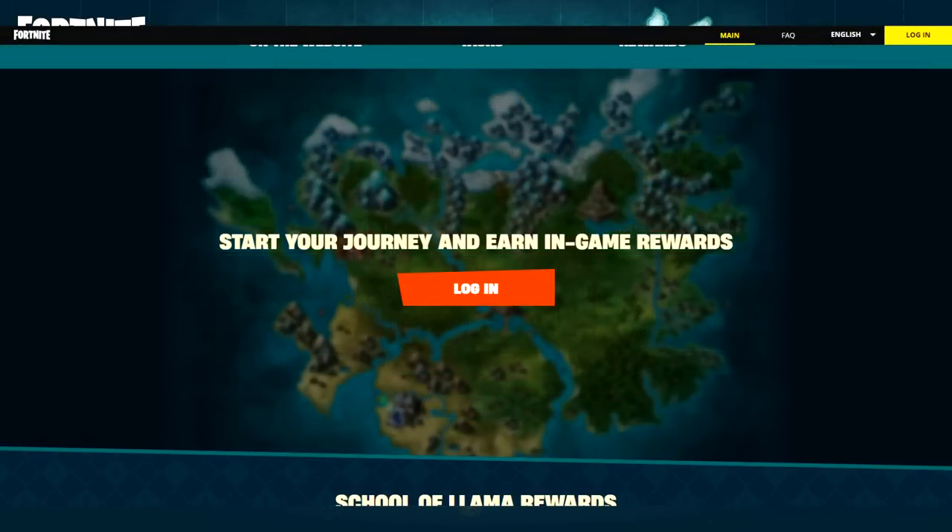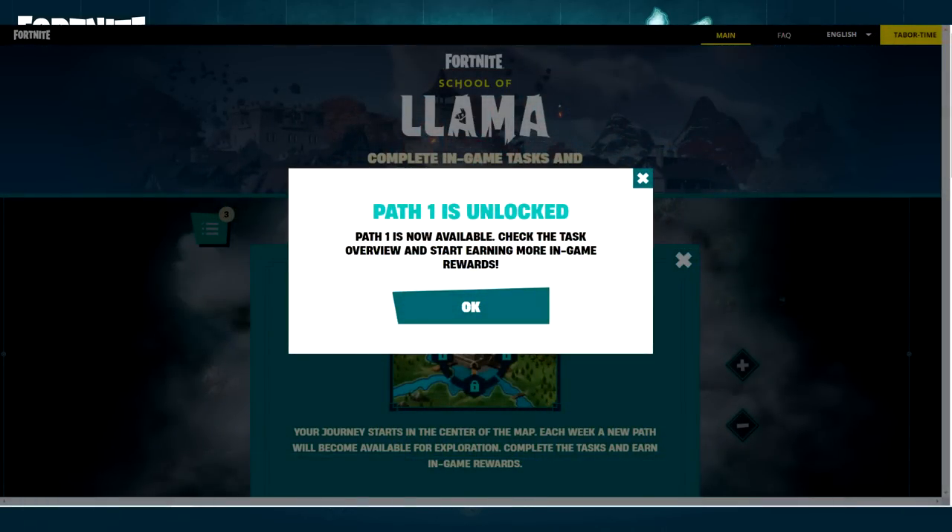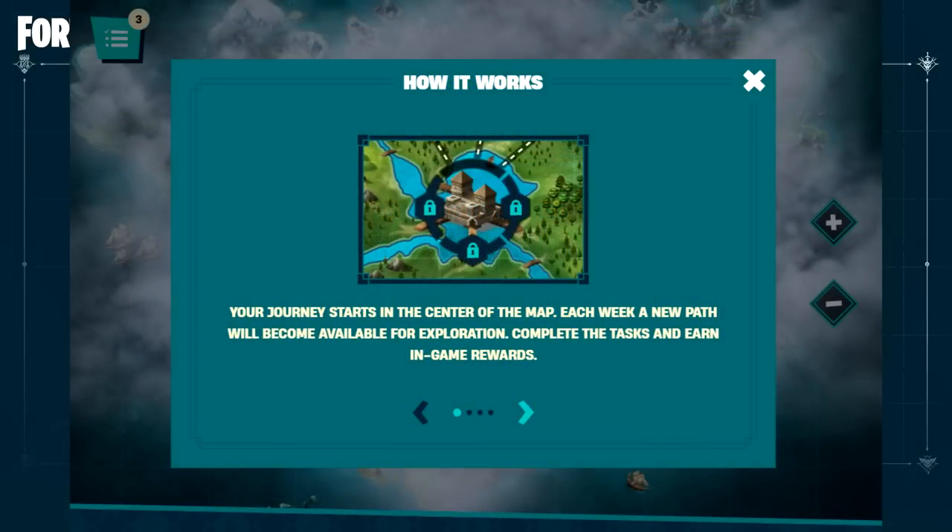If you go up just a little bit, it'll say start your journey and earn in-game rewards, and you have to log in. Once you log in, it's going to say path 1 is unlocked and now available — check the task overview and start earning more in-game rewards. It says your journey starts in the center of the map, and each week a new path will become available for exploration. Complete the tasks and earn in-game rewards, so it's a weekly thing.